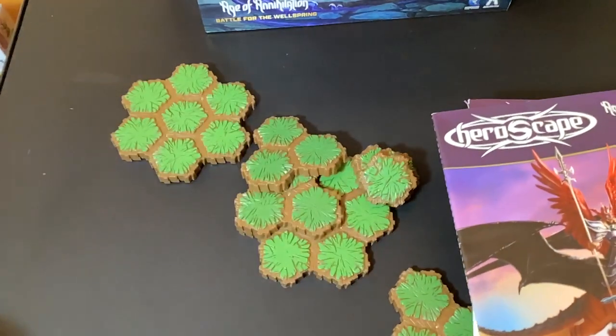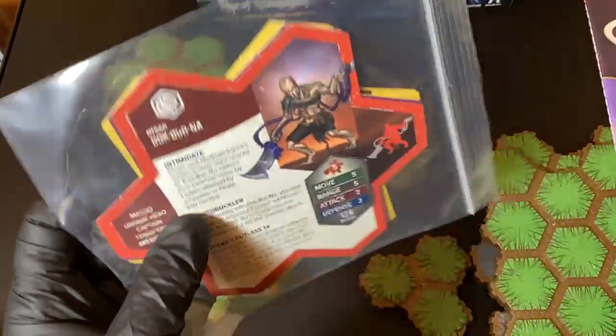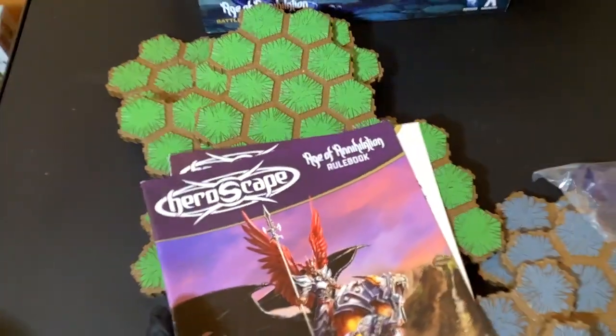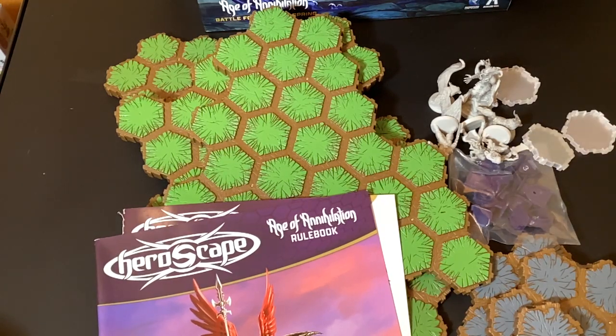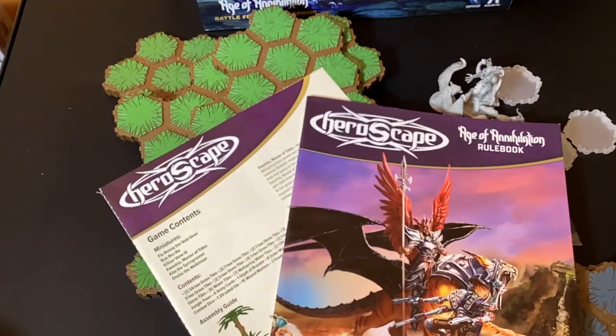We got all of these things - the stat cards. It's cool that they make them a weird shape like the hexagon boards. More boards, and here are the figures. You get a lot of stuff in the starter box. This set cost around 45 dollars, but in the big scheme of things that's kind of a bargain. You could probably find it cheaper on sale sometimes, but this is brand new.